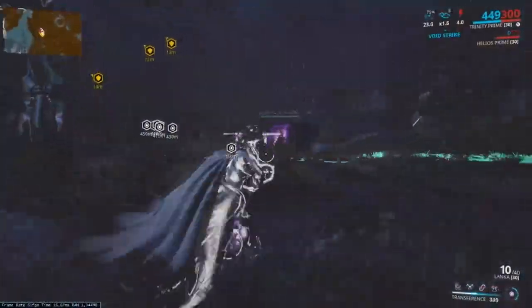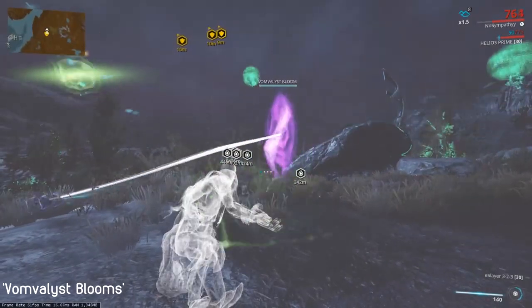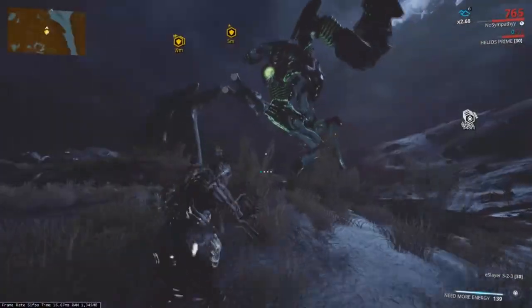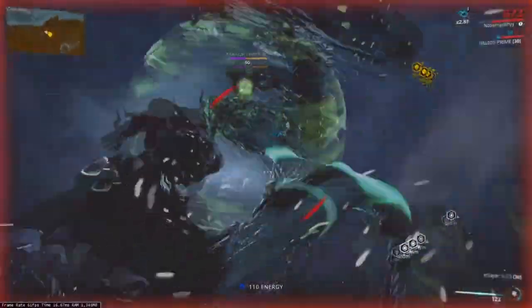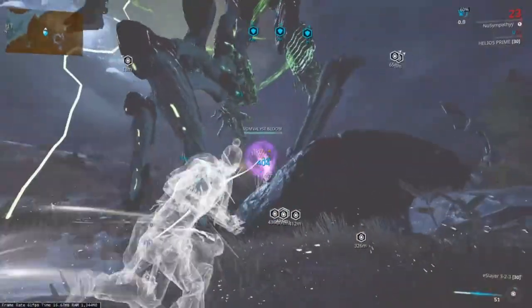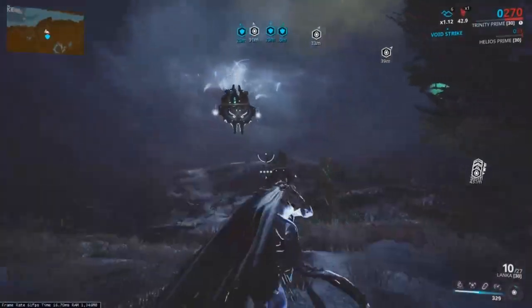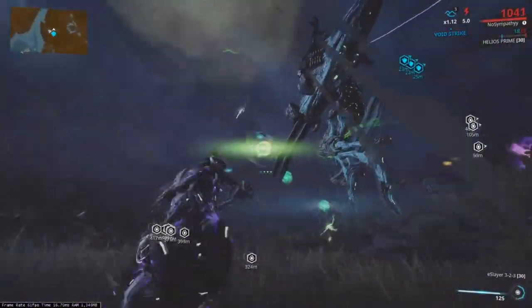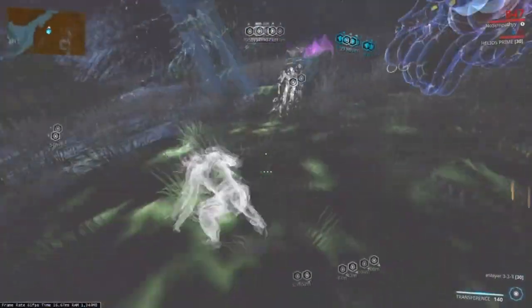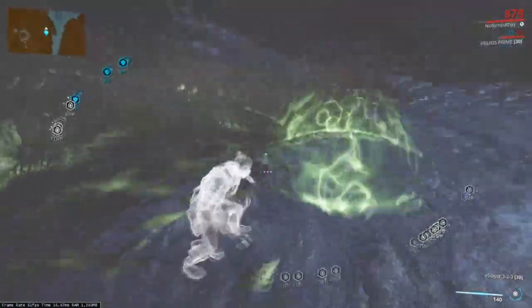During the fight, the Hydrolyst will spawn Vomvalyst Blooms. To put it in a nutshell, this is basically a portal to summon Vomvalysts, and not only does it summon them, but it also links onto any Vomvalysts summoned, giving them immunity to any damage. You will want to take out these Blooms first, then the Vomvalysts, and then the Eidolon shields — this way it gives you more time to get a well-timed shot in without any interruptions or shield regenerations. The Hydrolyst stomp can erupt geysers of acid water, which create bubbles of green energy above them. You can shoot at these with your amp if you have the time to do so. If left unchecked, these bubbles will cause a wide spread of radioactive damage on the floor that slowly creeps around the Eidolon. Avoid standing in this area, as the damage over time is quite significant and you will find yourself dying very fast if you're not paying attention to your surroundings.